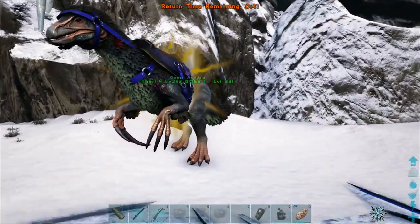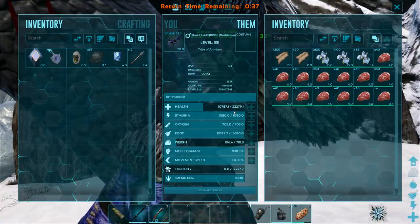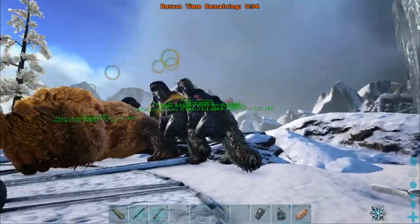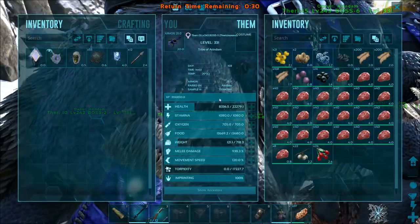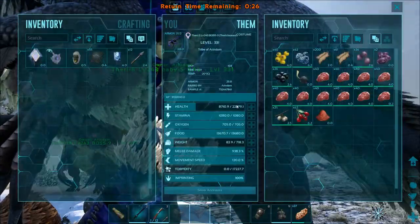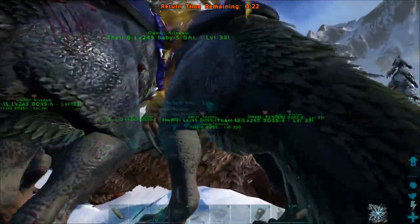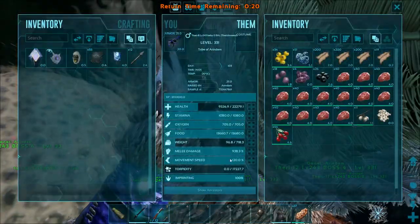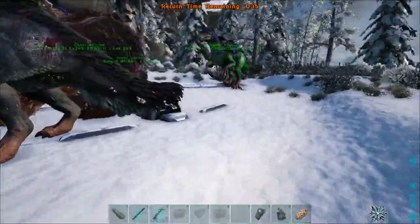You can see that 20,000 to 22,000 health is actually a very safe amount if you don't have a high-quality saddle. Generally, if you have a good saddle — journeyman, mastercraft, or ascendant — you can drop to around 17,000 health and pump the rest into melee, getting around 1000% melee from there.